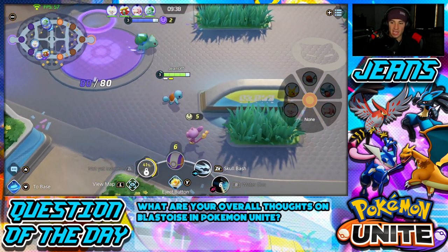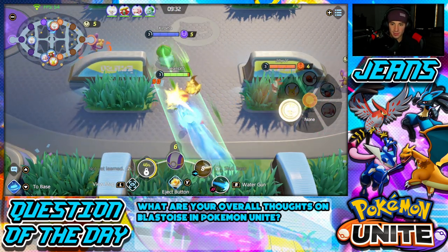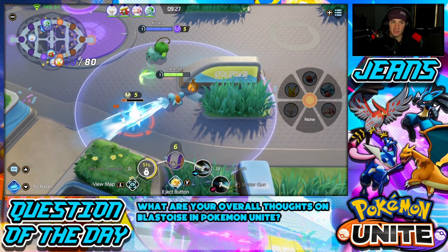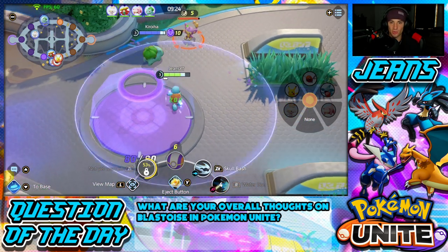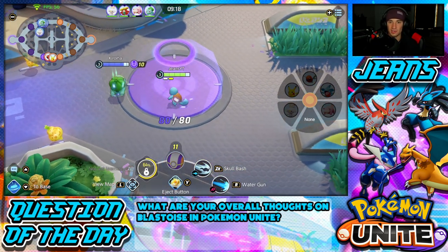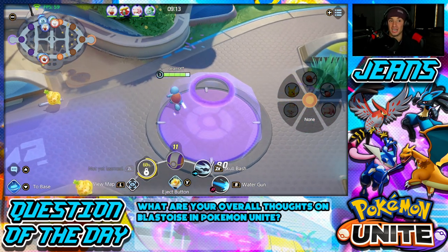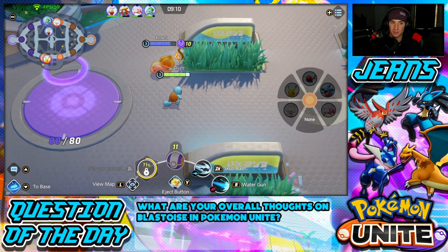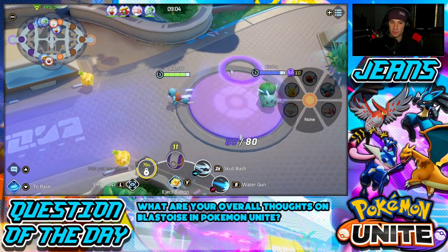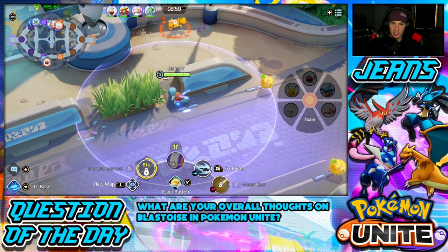I push this one back with Water Gun, get to level two. I lost my Water Gun so I'll save it for my Aipom and just get levels this way. Our Scorbunny is almost done with the early jungle which is great. I take an enemy out for XP. I'm going to wait until level nine for the Corphish and get my next level. Scorbunny is back and might come help us pick up a KO.